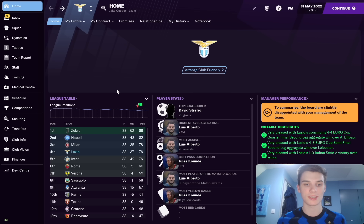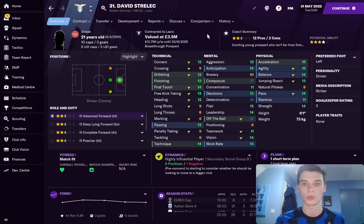Here we are at the end of season two. Lazio finishing fourth. Just to note, I'm not using any kind of special tactic - it's a standard custom Gegenpressing preset. We've just put David Strelik up front and he has done awesome. As you can see here, he is the highest scorer for Lazio and probably in the league too, with 29 goals across all competitions this season. He's progressed quite nicely.